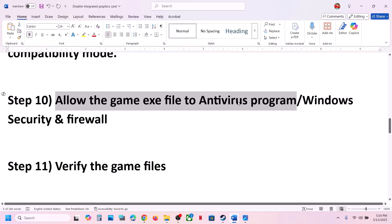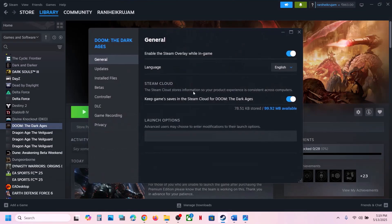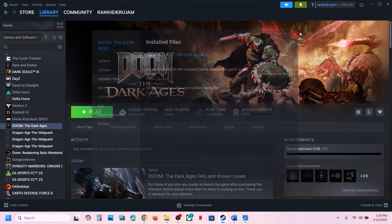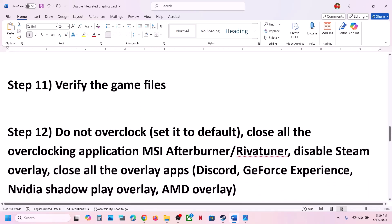The next step is to verify the game files — this is important. Right click the game, select Properties, go to the Installed Files tab, and click Verify Integrity of Game Files. Once verification is 100% complete, launch the game and check.